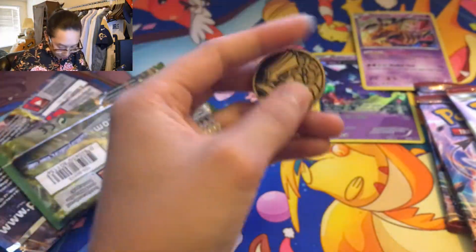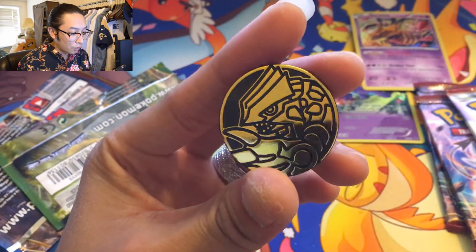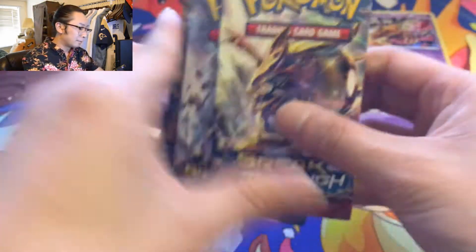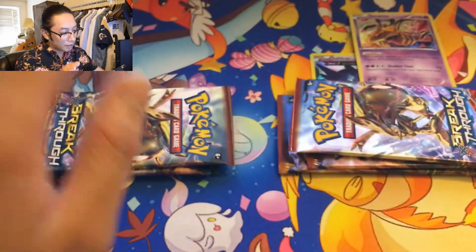I'm really bad at throwing things — how did that come back to hit me? But what I really like is this Groudon coin — a gold Groudon coin, that's so sick. I want to keep them organized, so this is the first three-pack blister and this is the second one. Let's go with the first one.